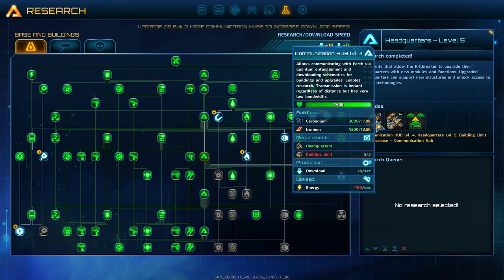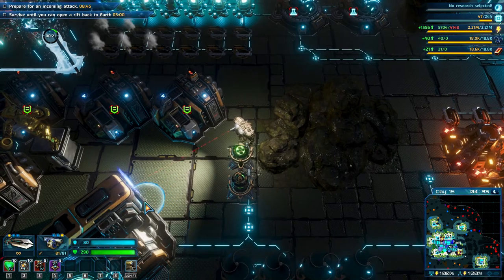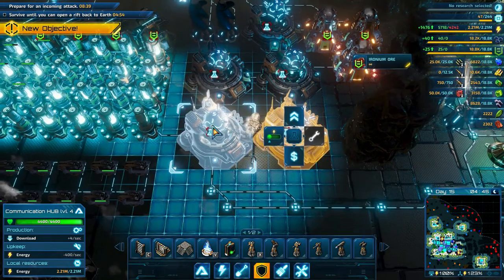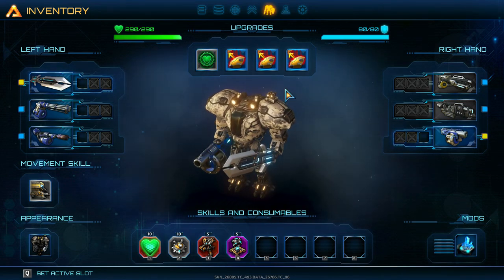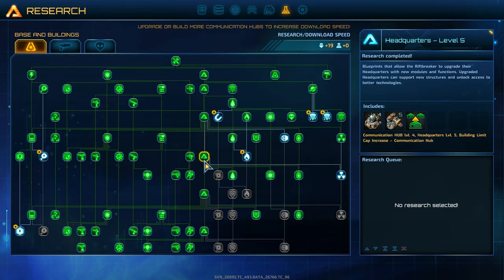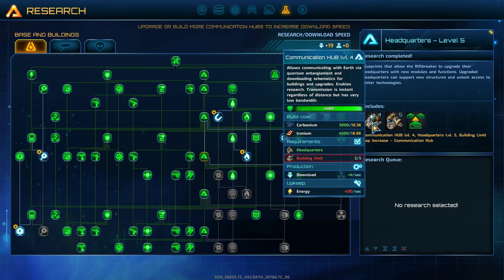When building, you want to head down the headquarters path to level five. What that will do is allow you to put communication hubs up. When you research down to level five you're able to get these research hubs and you can start putting more than one down at a time. Try to come down to about headquarters level five when you're researching.